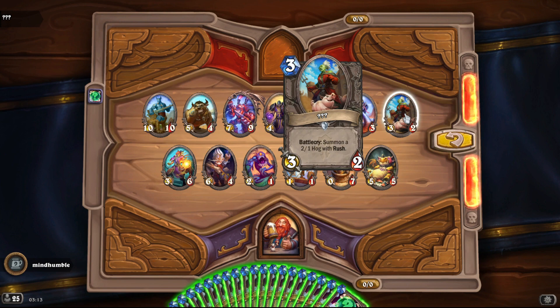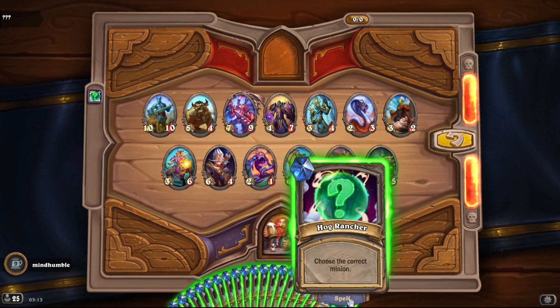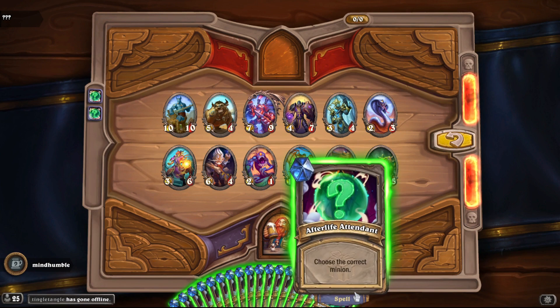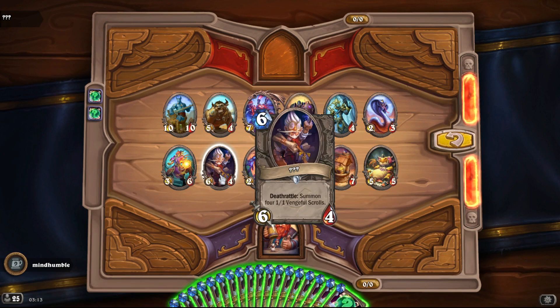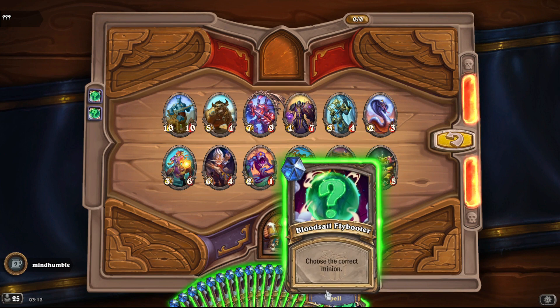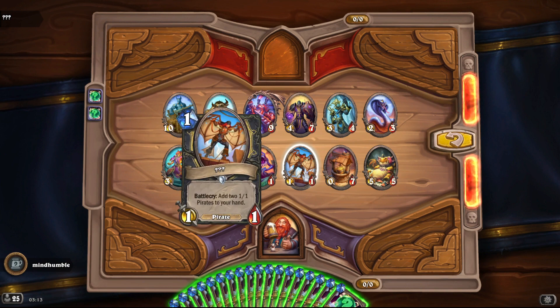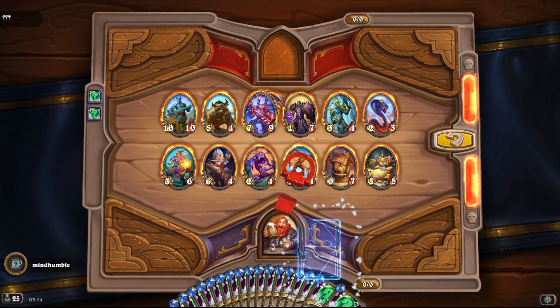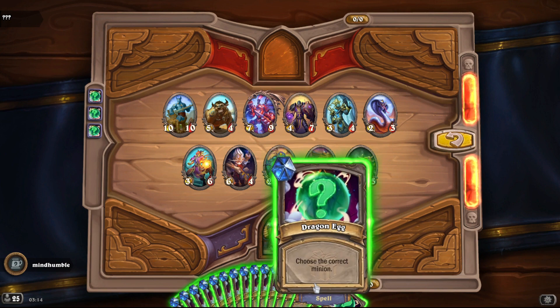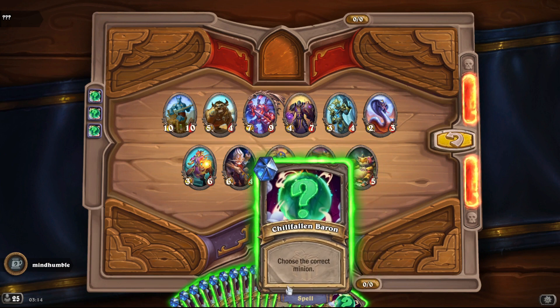This one's got a hog with Rush, so that's obviously Hog Rancher. I'm just saying this for the people who say it's impossible — it's not impossible, you can kind of work it out logically. Blood Sail Fly — blue boot — I think it's a type of pirate. I think it's this one. Yeah, there you go. Lowly Squire is probably a 2/3 or something. Dragon Egg — no X here because X gives you zero attack.